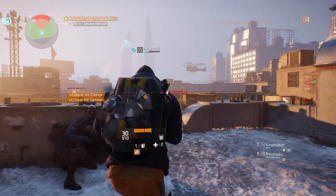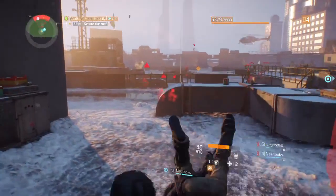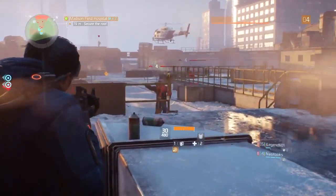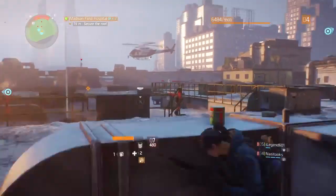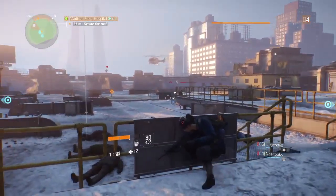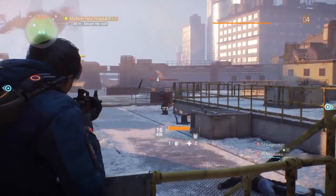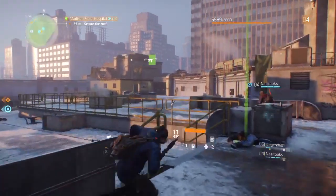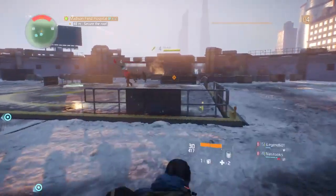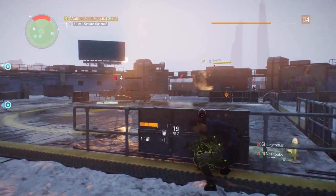I'm waiting for my teammates. You see that red circle — the boss threw a grenade, so you just want to avoid that. Let me make some ground up and get close to the boss. This should deal some good damage.